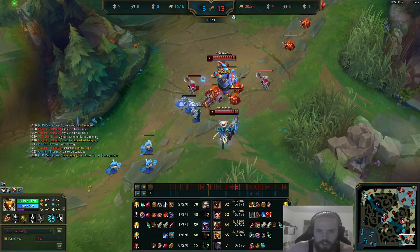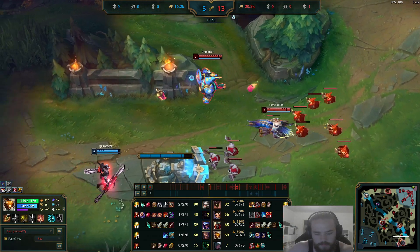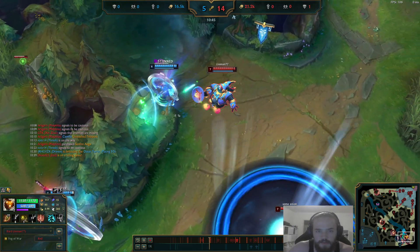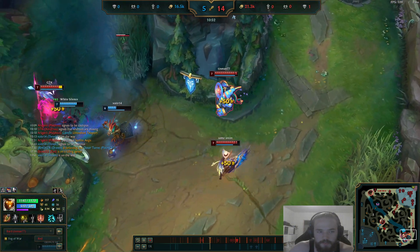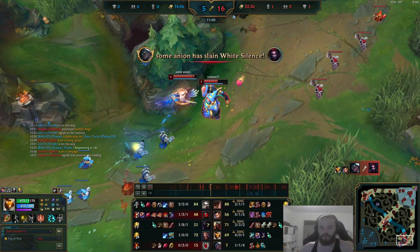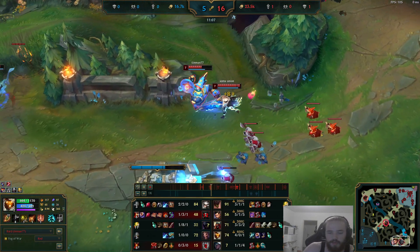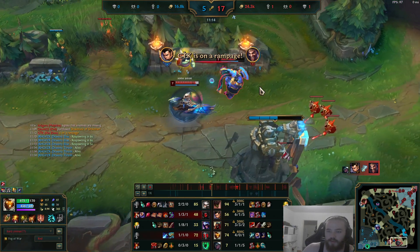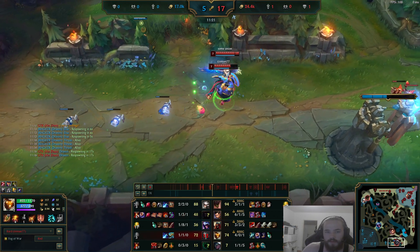Draven is strong too — he's got the Collector and Sheen. You see we do good damage here. And sometimes — here's a tip you can take for your own games — you don't have to win your lane hard. Sometimes we just go even and wait for opportunities: the jungler to come, or the mid-laner, especially if they're winning.